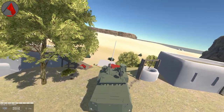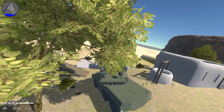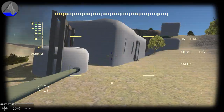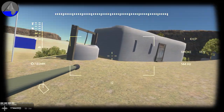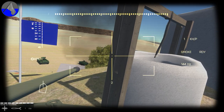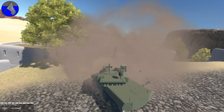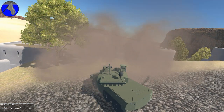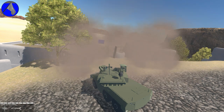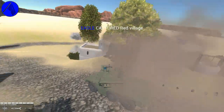For a recon vehicle, this is pretty powerful — by Ravenfield standards, anyway. I need to repair. I'm going to use this smoke screen to hopefully hide my location until I capture the flag, which we're about to do. We captured Red Village — let's go down this hill and roll out.